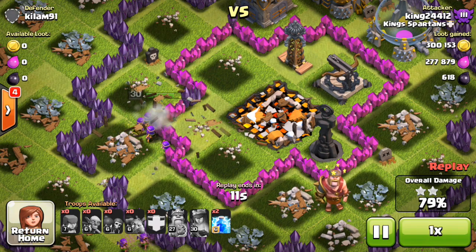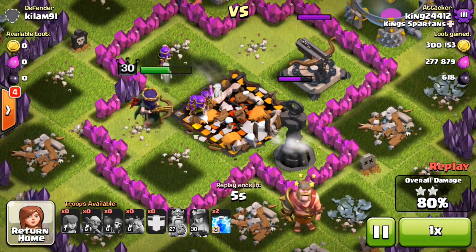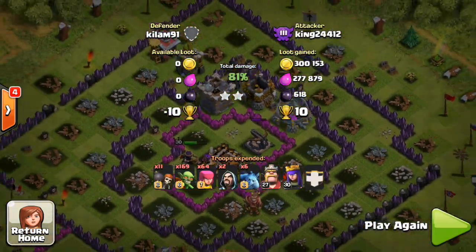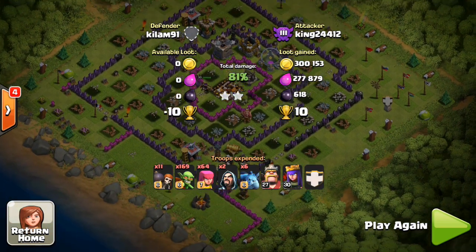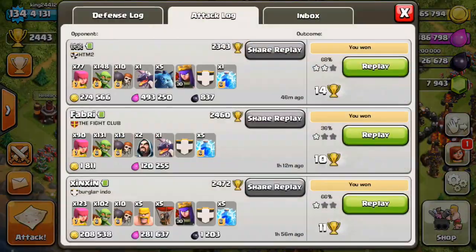The queen has gone through the inner wall and she's going to take this tesla out — that's about all that can kill her right now. It looks like we're going to run out of time on this raid again. Running out of time is the only thing that can stop me from taking the whole base out. There's only about two archer towers and a tesla — that could have been bad. About 600k loot stolen plus a two-star for ten trophies.